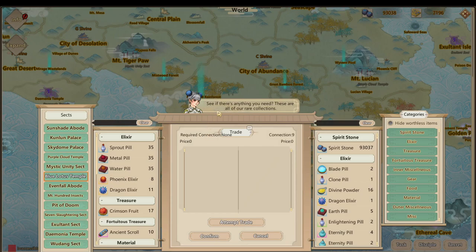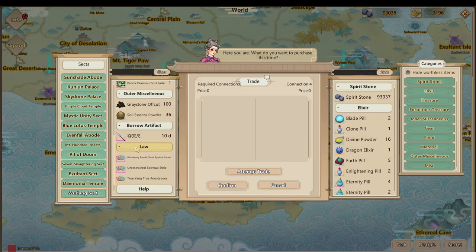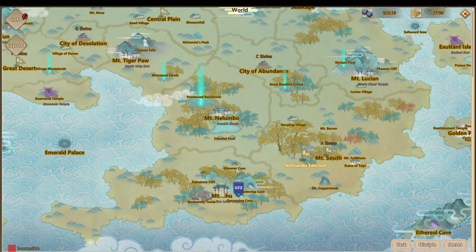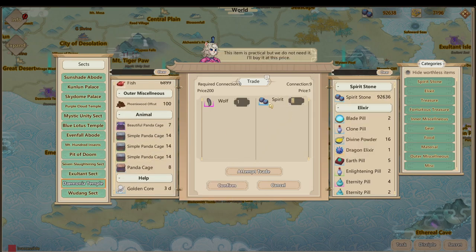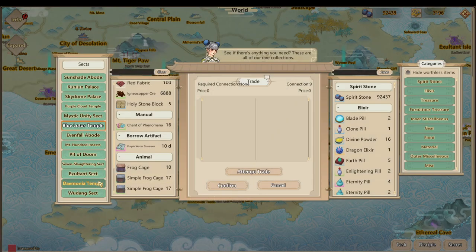I want to check these sect trays because I don't think I checked them last time. There are already two items I wouldn't mind having, so let's buy those. I'm misclicking things — Wudang Sect. A whoop demon fang is always welcome in this sect. I really don't like how I have to go off-screen to accept the trade; I wish I could just hit confirm and stay on the trade menu. Maybe a mod could do something like that.